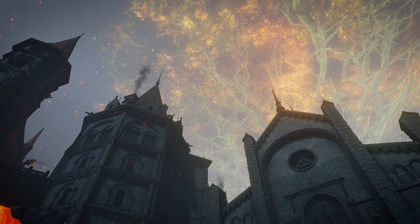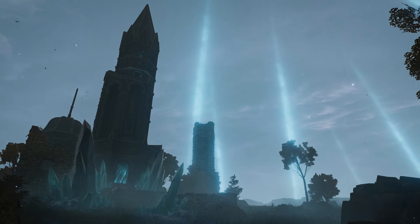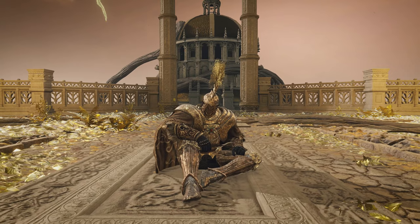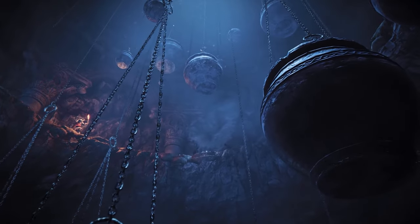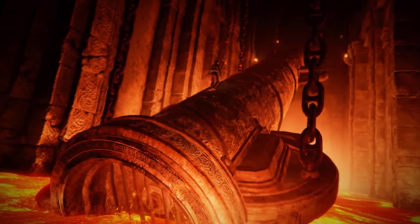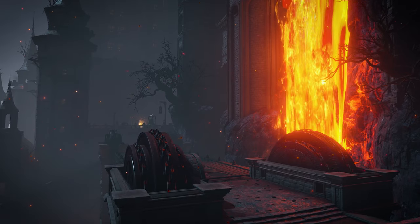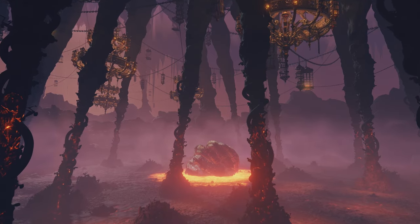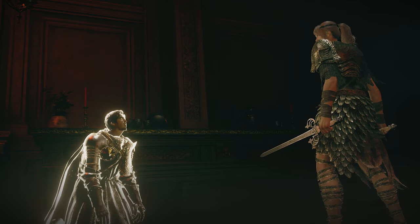Since the Elden Ring DLC trailer dropped a little over a month ago, we've been going all in on the lore investigation, breaking down a lot of the themes and symbolism we can find in the trailer. During that investigation, almost all of it has been leading us back to one place: Mount Gelmir and the Volcano Manor, a place devoted to the blasphemy of Rykard and the home of the Recusants, the bloody fingers who hunt their own kind.